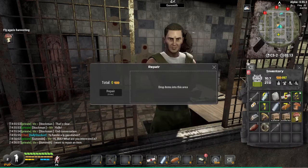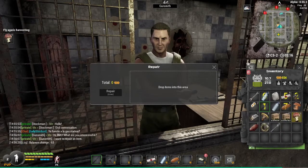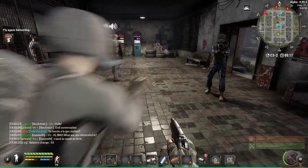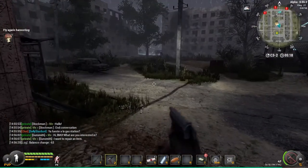I want to repair an item, so I need to drop my gun here. Repairing it costs 63. Yes, I want to repair it. Let me check — if I go to slot number two... oh yeah, it's back to green again. I feel much better about that. Let's reload.